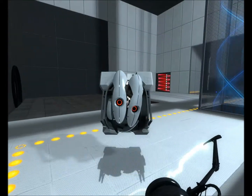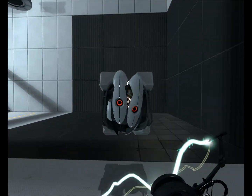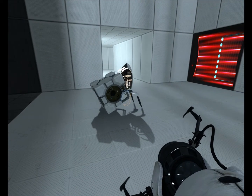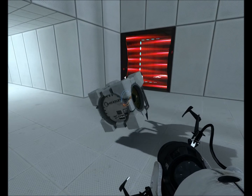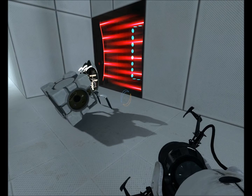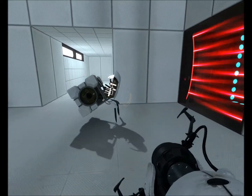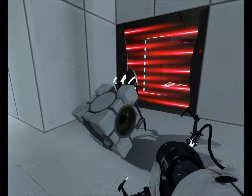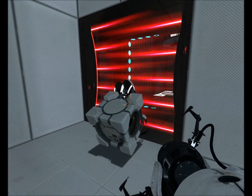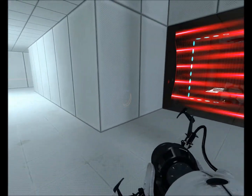Another useful tool is the companion cubes — the 'spy cubes' you encounter about halfway through the actual game. They will walk towards you whenever you place them, as long as they don't get scared, which happens when they get near buttons so they don't walk off. You can use them to walk to a place that would otherwise be inaccessible if you place them correctly. They can be used to trigger buttons, such as the button down that hole.